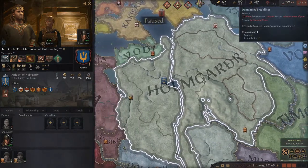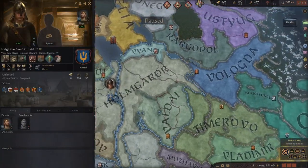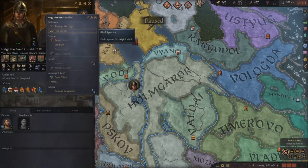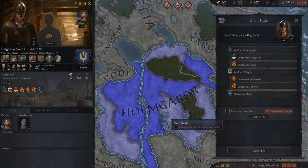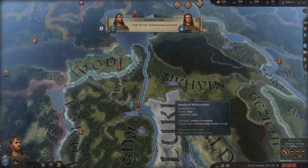You're going to see that you start off with 5 out of 4 holdings. What I like to do is — because we only have one son — we can give as many holdings to him as we want. We don't have to worry about the Confederate partition meaning we can't give it to our primary heir. So I'll just grant him this holding here, which takes us from 5 out of 4 down to 4 out of 4.